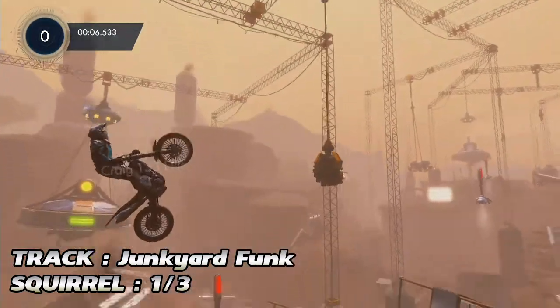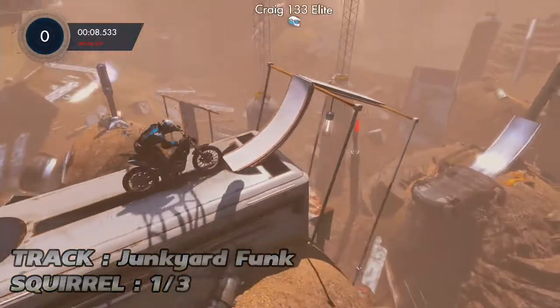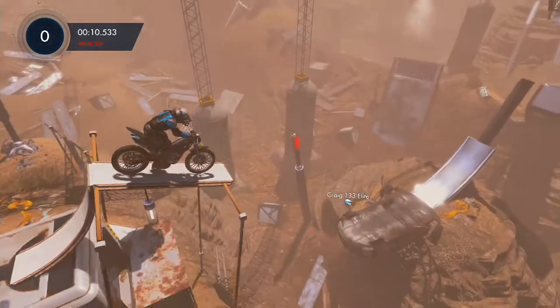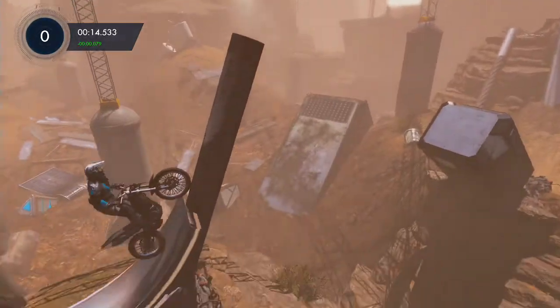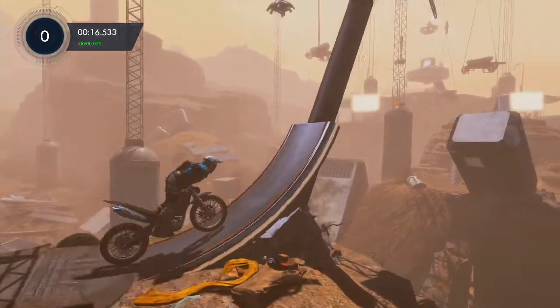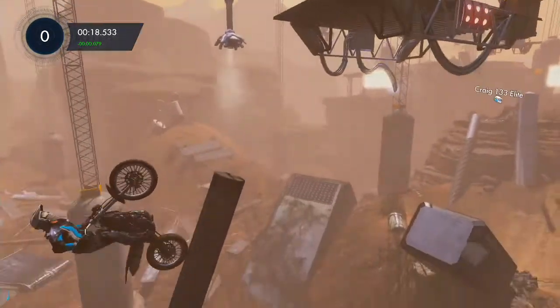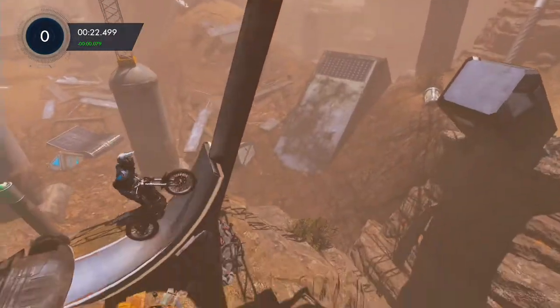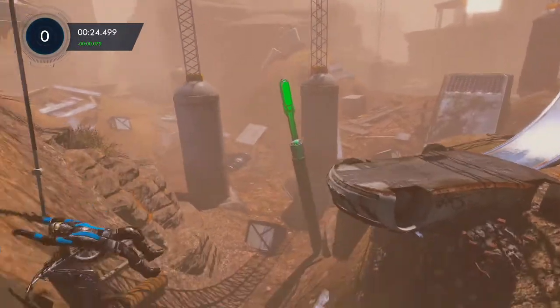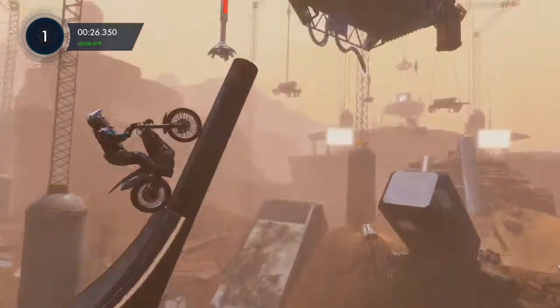The first of the three is on the track Junkyard Funk. What you want to do is get to this checkpoint and this ramp — preferably better than I do — and go up this ramp just a little bit, giving yourself speed to go all the way back down again. Then you're going to want to bail out and launch yourself back across that gap.